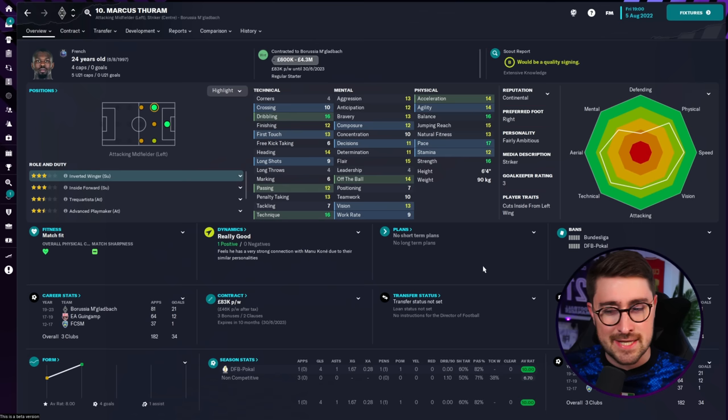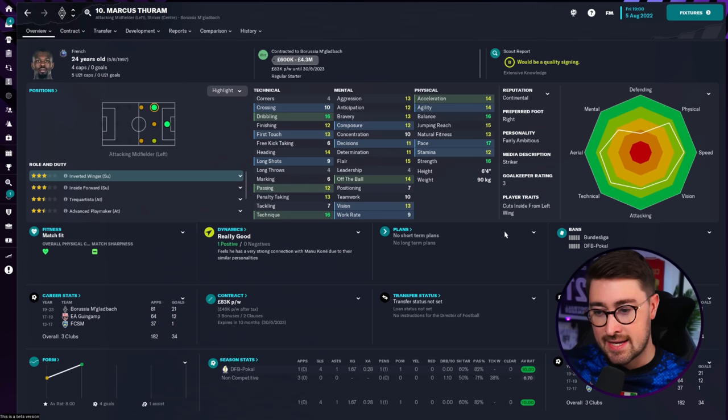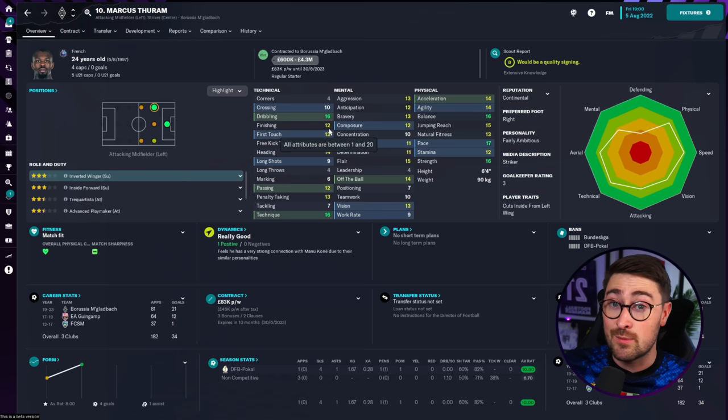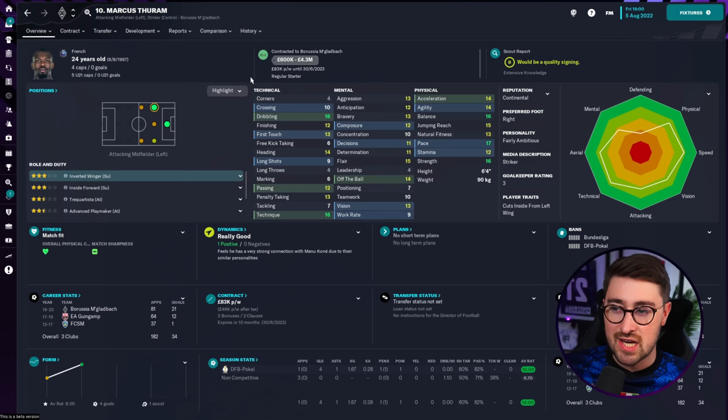He is rapid — 17 pace, 14 acceleration. He's strong with 16 strength. He is massive: 6'4" with 15 jumping reach, making him a big, tall, fast man, and that works in Football Manager. On top of that, he's got 16 technique and 16 dribbling, and 12 finishing, which is not bad at all. He's 24, so he's going to improve. The thing that makes him a bargain is the fact that he's valued at £600k to £4.3 million. The one small caveat is that he's on £83,000 per week, but that contract runs out in 2023 — he's got one year left on it.